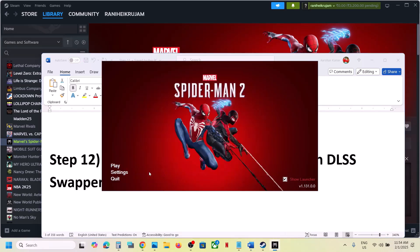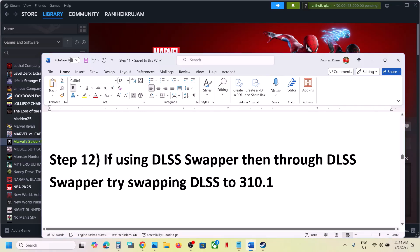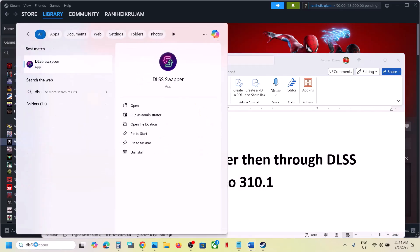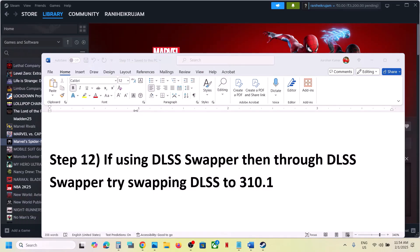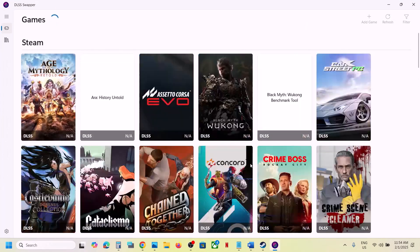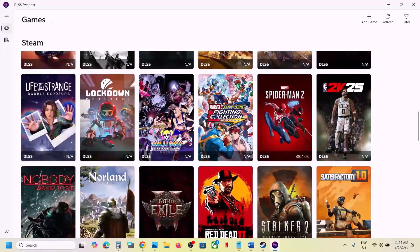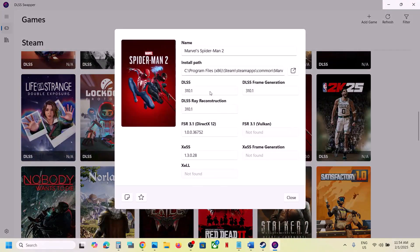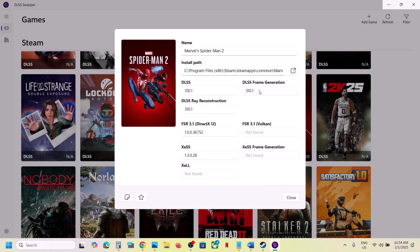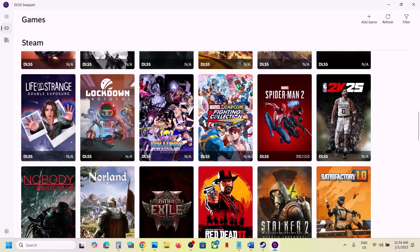If still not working and you are using DLSS Swapper, swap DLSS to version 310.1. Launch DLSS Swapper, find the game in the list, click on the game, select version 310.1 for both entries, click Swap, and then launch the game and check. This has also worked for many players.